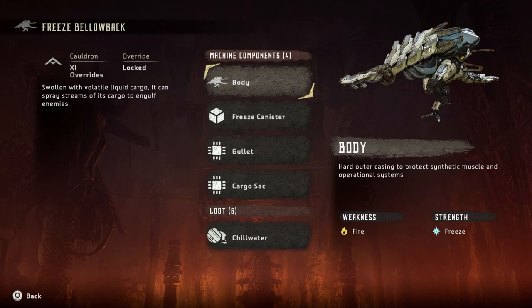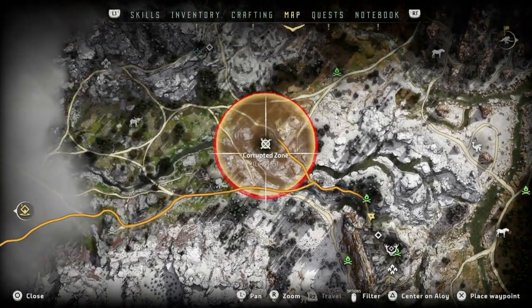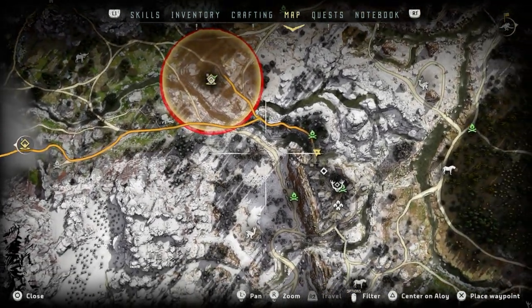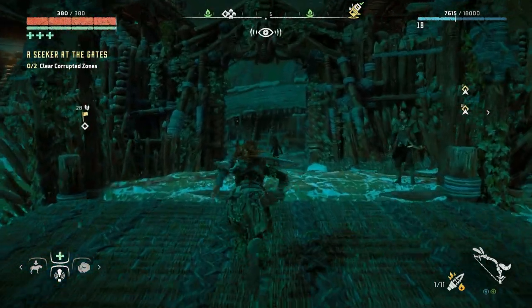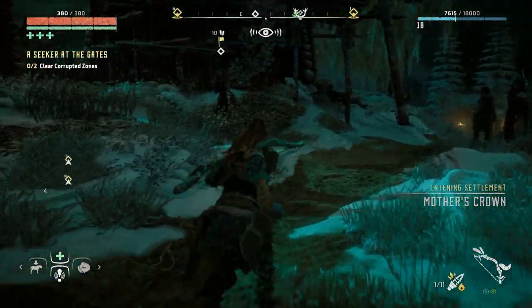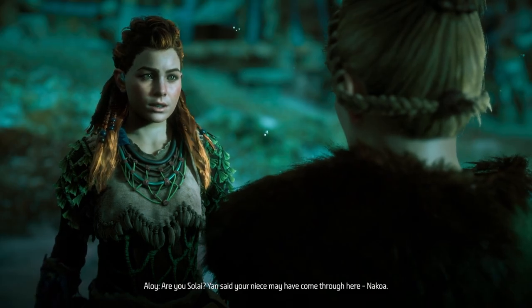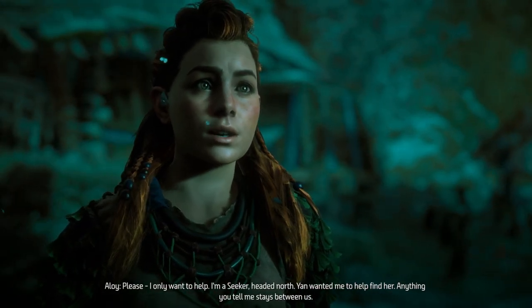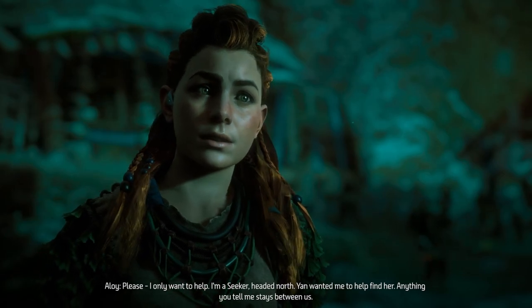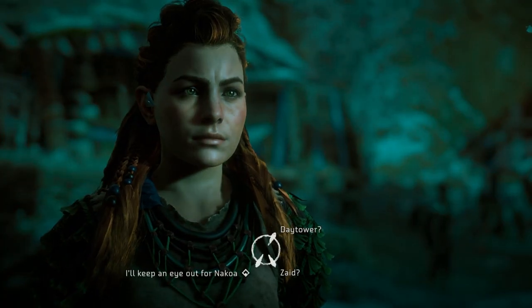I was trying to farm this thing to get more chill water - they give about 14 chill water which is amazing. All right, so what are we going to do today? We're going to do the main quest and take care of some corrupted zones. But before we do that, I need to go speak to Salai about a quest called 'A Daughter's Vengeance'. I have to leave my broadheads outside unfortunately.